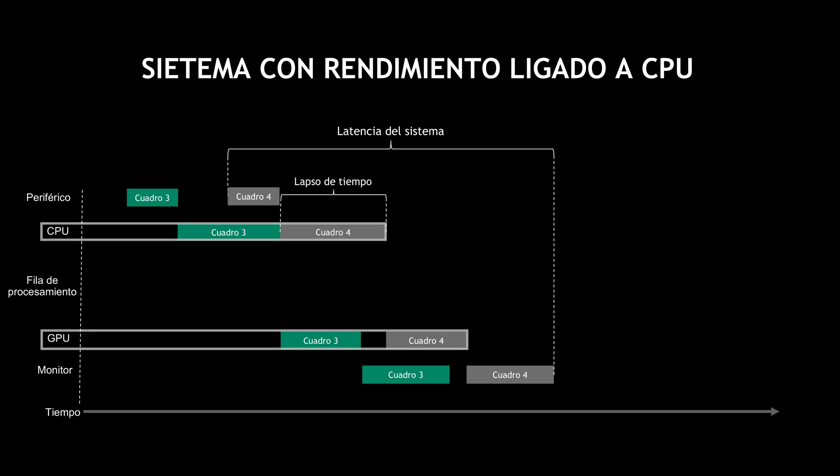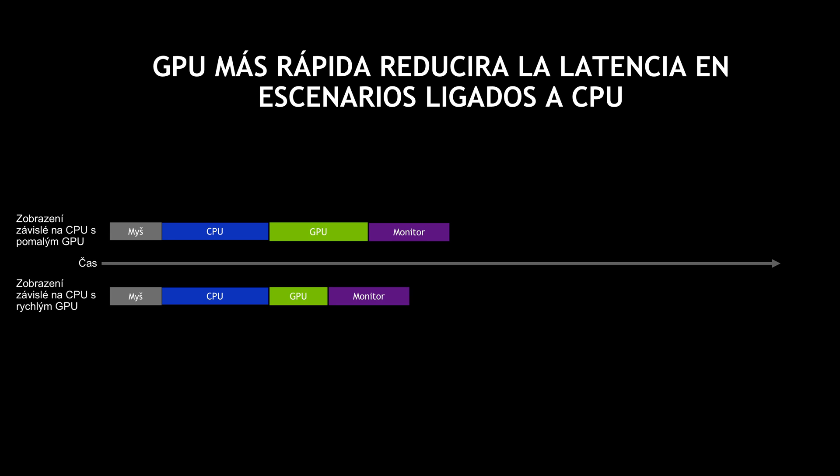At the other end of the spectrum is a CPU-limited game. In this scenario, the CPU is actually slower than the GPU, which means the latency is small and there is no render queue because the GPU is able to consume frames faster than the CPU can produce them. You may wonder whether in a CPU-bound scenario the GPU makes any difference at all — and the answer is yes. Even though the CPU is your limiting factor, the GPU's render time is an overall contributor to your latency. A faster GPU reduces that render time, reducing overall latency even though you're CPU-limited.